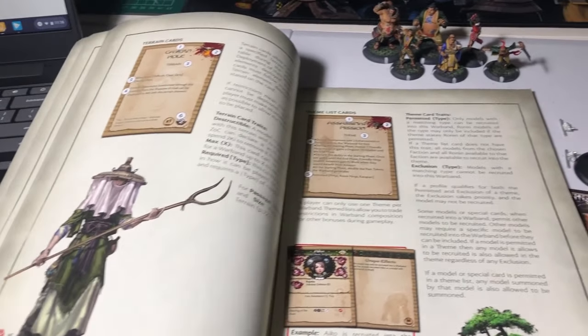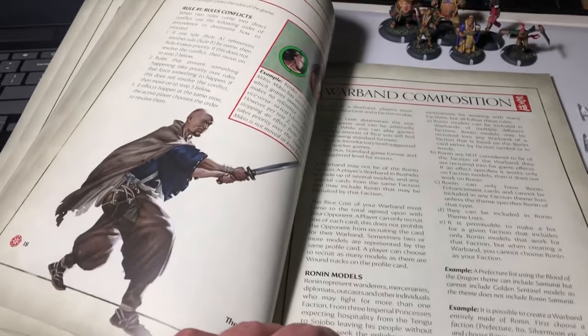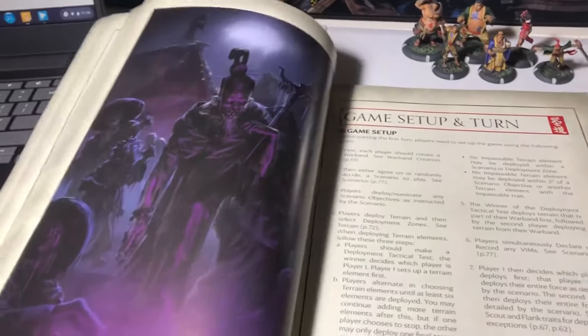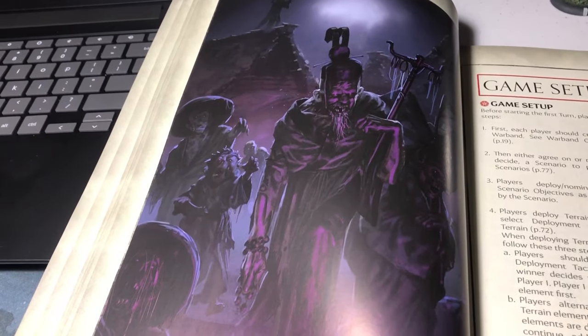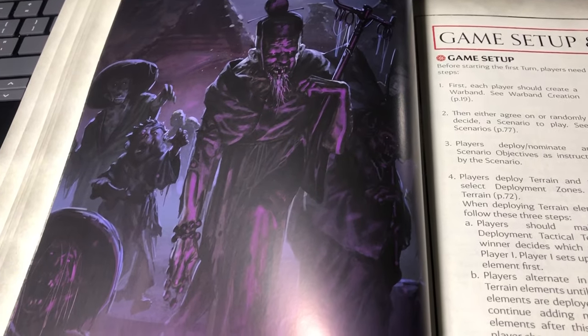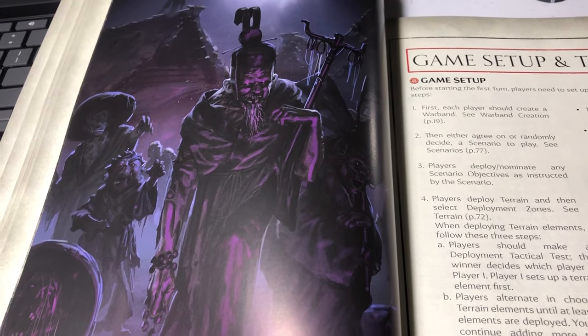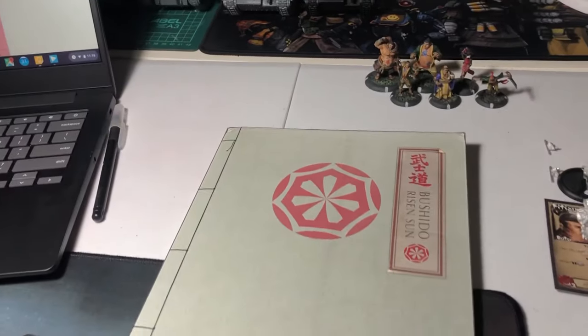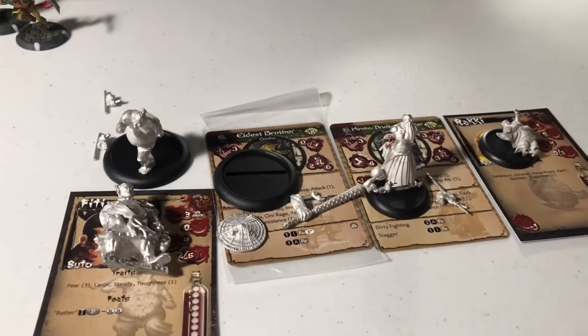I'm not really familiar with some of the factions here. Oh, maybe this one — the scary guys. I think these are Jay's Cult of Yurei. I hate playing against these guys, so let's move on to the figures.